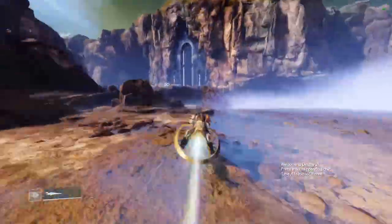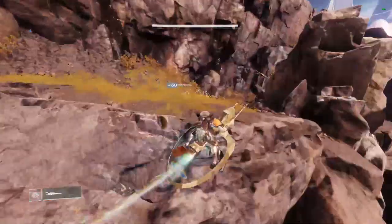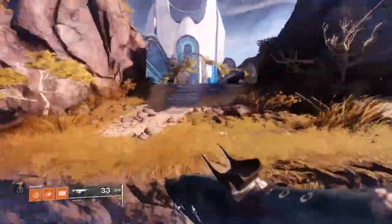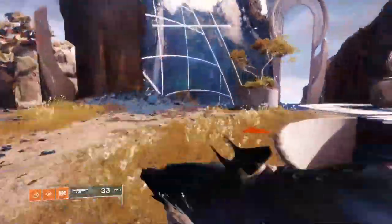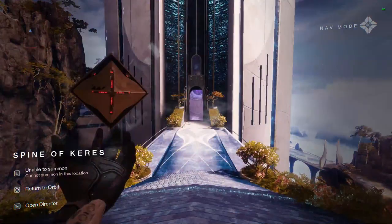Hey guys, how's it going? My name is Cloudy. Welcome back to another Destiny 2 video. In this video, I'm going to be showing you how to find the vendor that allows you to buy the Tier 2 Charge of Lights for the Blind Well, as well as the Tincture of Queens Foil, which is what you need for the Weekly Ascendant Challenge.